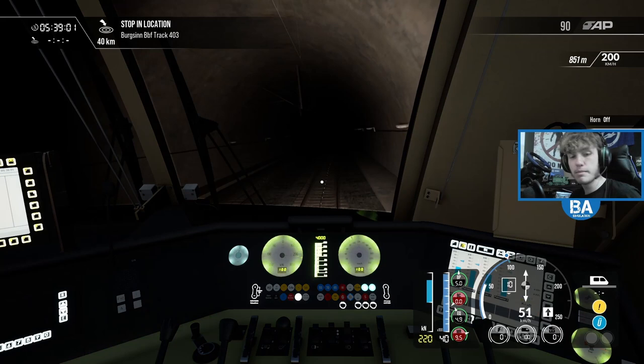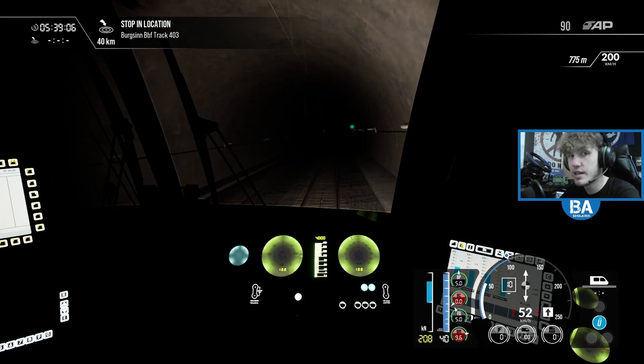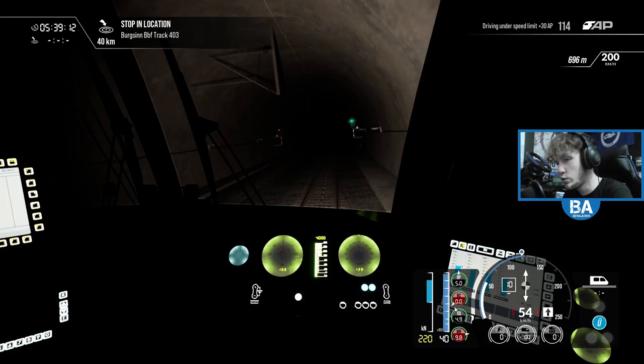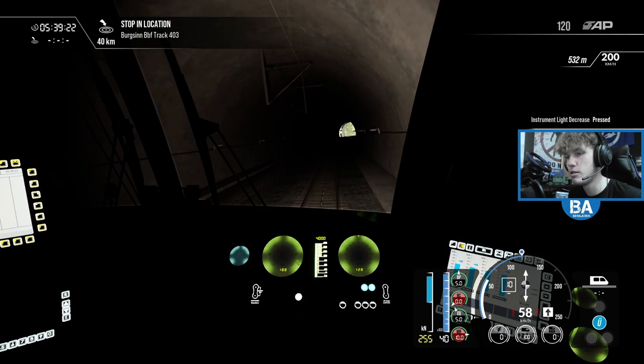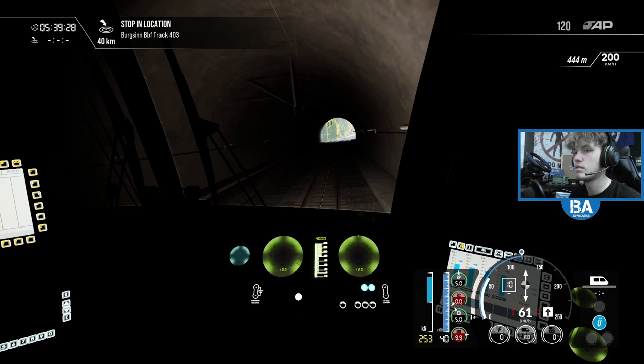You can buy this train separately as well. So if you don't want the RHTT train or the Santa Fe train, the F7, you can buy it separately for £4.99. Although what makes more sense in my eyes is to get it as one for £11.99, which works out a bit cheaper - about three pounds cheaper.